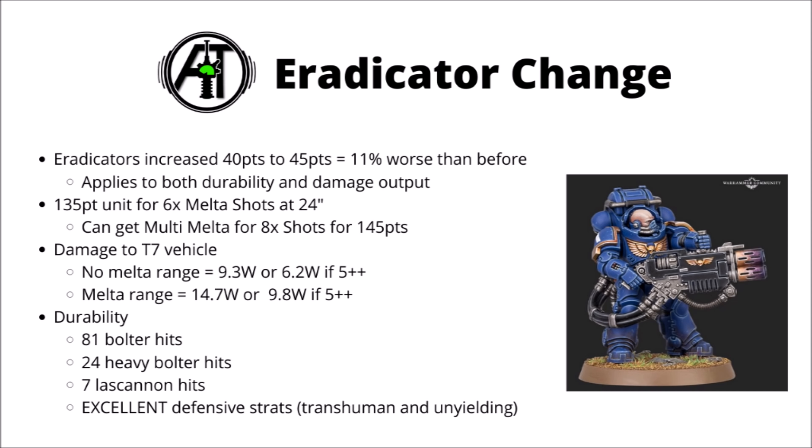Generally this will make them a little bit more efficient in terms of damage output, but a bit less efficient in terms of durability. Here are the average stats on the Eradicator squad. Your now 135-point squad will do around about 10 wounds to a toughness 7 vehicle if they're out of melter range, or more or less 15 if they're within, though any sort of invulnerable save does significantly blunt their damage. In terms of durability, Gravis Armour is fairly all-round tough — it'll take about 81 bolter hits to gun down the squad, 24 heavy bolter shots, or 7 lascannons.